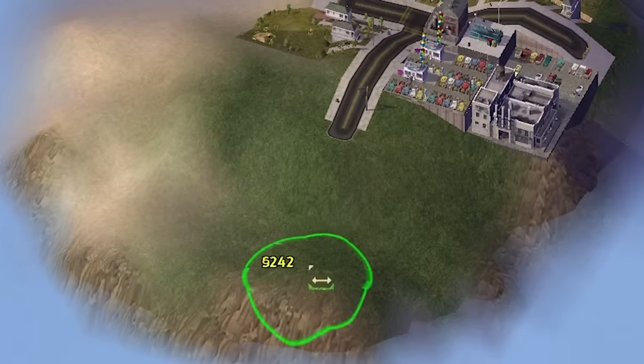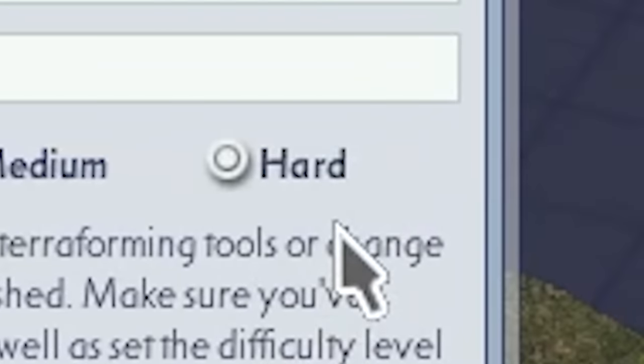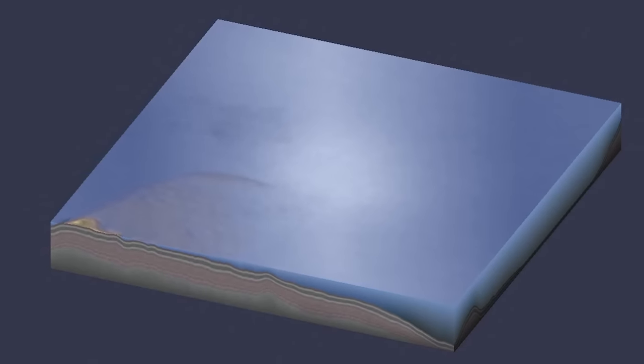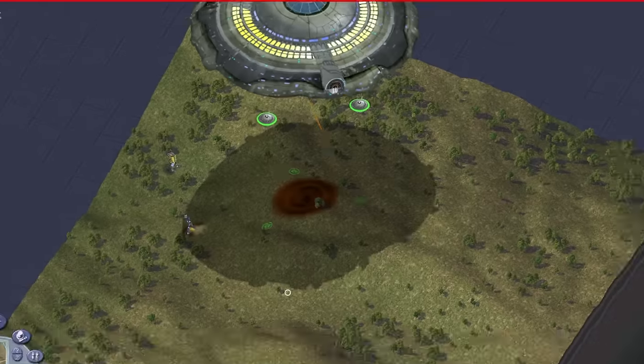So instead we're going to play this like it's Raft and we're on a survival island. You need to expand to stay alive. The hardest mode in SimCity 4 starts you off with $100,000. I got to work. First off, we have to actually make the map.